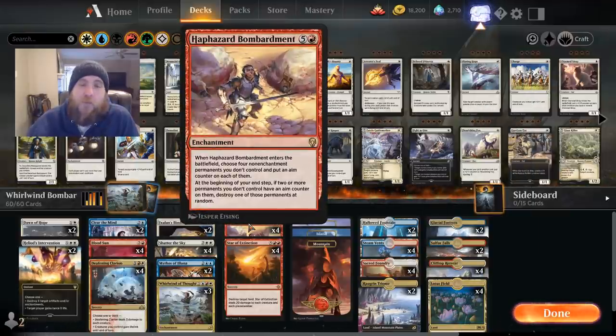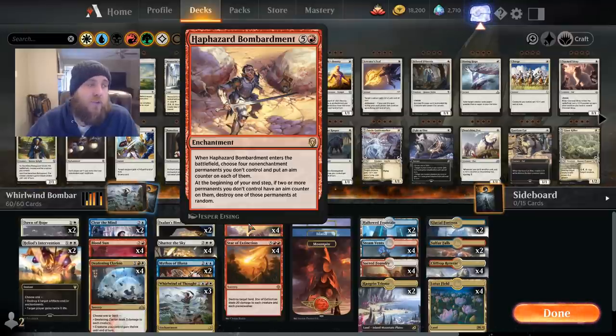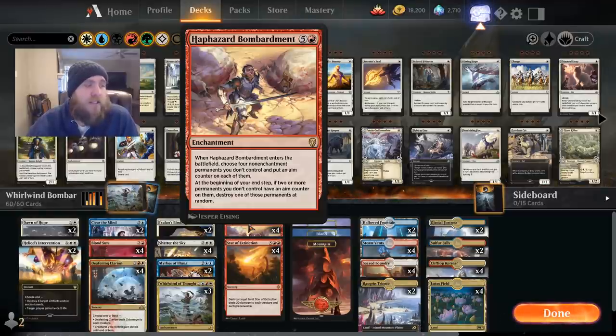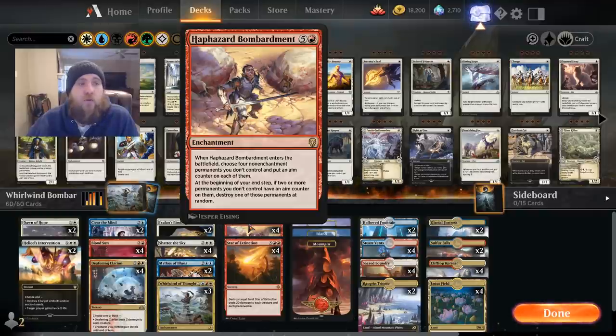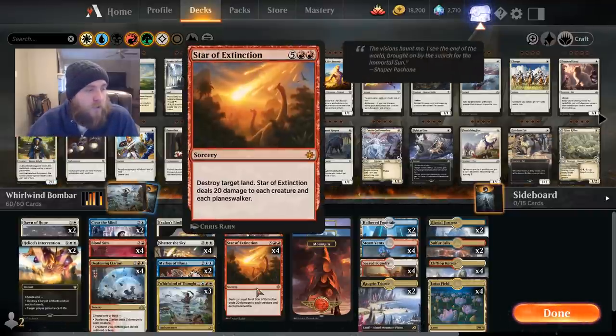Haphazard Bombardment, when it comes into play, puts four counters on four permanents of your choosing. One key thing to note: it does not target, so if something has hexproof you can still put those counters on it — you can hit cards like Nullhide Ferox or Paradise Druid. Then at the beginning of your end step, if two or more permanents you don't control have counters on them, destroy one of those permanents at random.